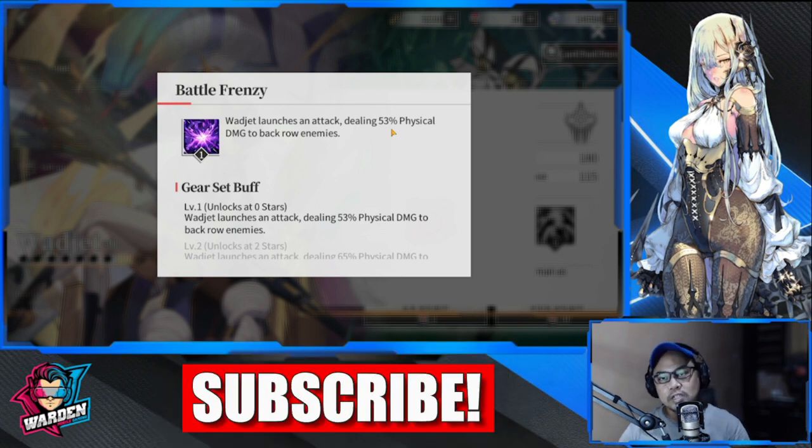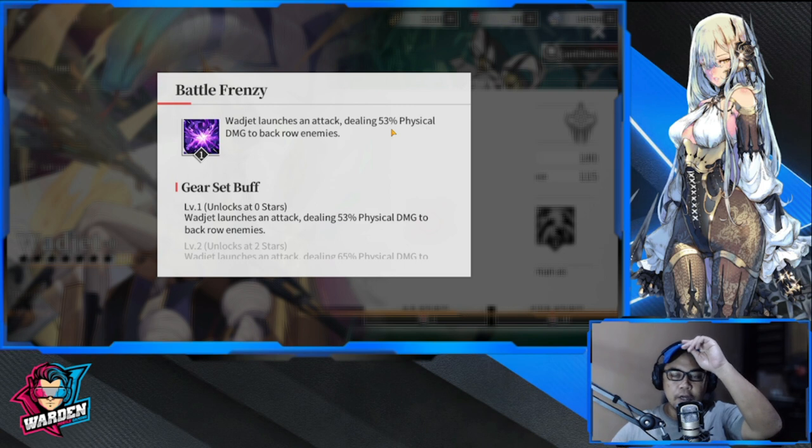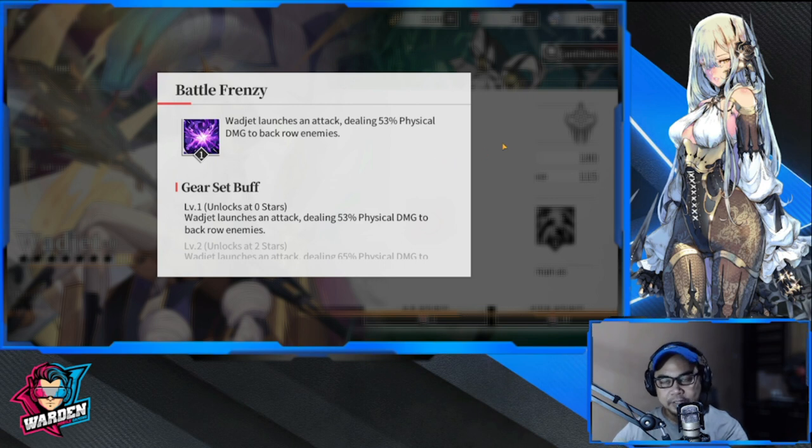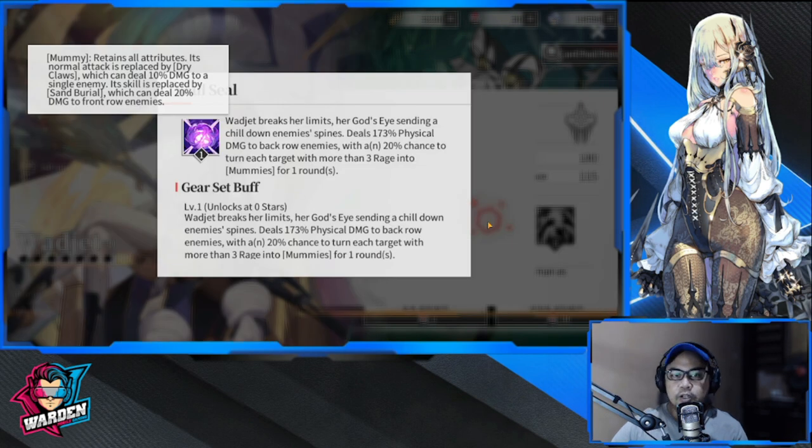Back row enemies are the squishy ones that a player usually hides, so she is going to be very good as a primary attacker for the back line. This is her basic attack. Her special skill, Wadget Breaks Her Limits, sends a chill down enemy spines dealing 173 physical damage to the back row again.